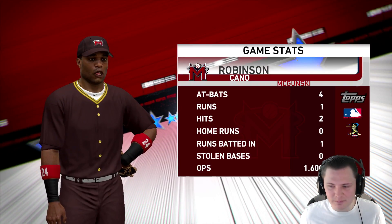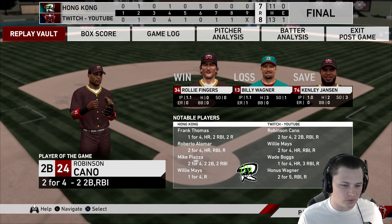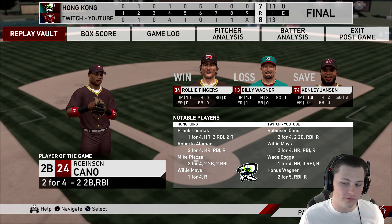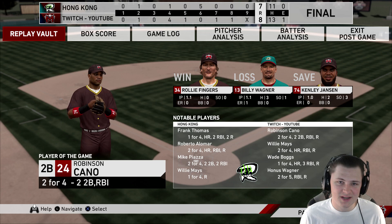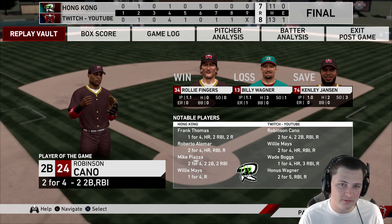In his debut game, even though he hit into a double play, it was Robinson Cano for player of the game - two for four, two doubles, one RBI. Willie Mays two for four with a home run and an RBI. Wade Boggs one for four with a three-run blast. Honus Wagner two for five with an RBI as well. Thank you for watching today's video - if you enjoyed the content please leave a thumbs up and subscribe to the channel. Y'all have a good day, thank you.